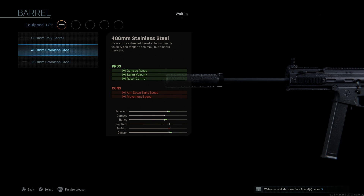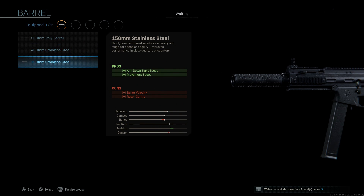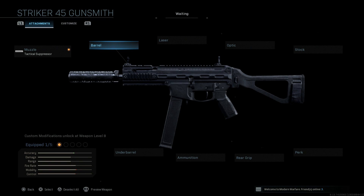For the barrel, we're going to stay with the base barrel. You have options for 300mm, 400mm, and 150mm. In real life the barrel is 8.5 inches, which equates to roughly 208–216 millimeters, so it's not quite to spec. The short barrel at 150mm is just a little bit shorter than the base barrel. The game does this with a lot of attachments — they're not quite to spec — so we'll accept the base barrel length.